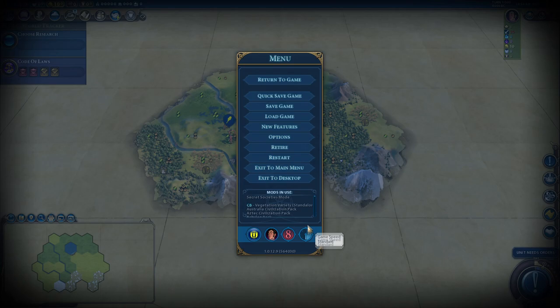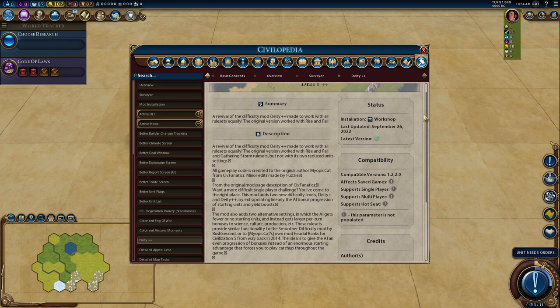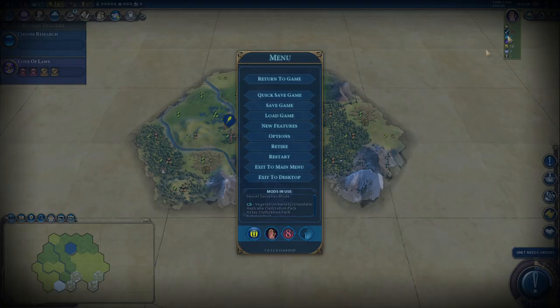There are a few mods we're using — only three actually. Standard speed, Secret Societies mode is on, and Deity Plus Plus is back. Deity Plus Plus has finally been updated and overhauled by the modding legend Fuzzle and Myopic Cat — I think Myopic Cat was the original modder and Fuzzle has brought it in. It even says here: original author Myopic Cat, and Fuzzle made minor edits to fix it and bring it onto the Steam Workshop. This was a mod we've been using for some time and it makes the computer better than Deity.